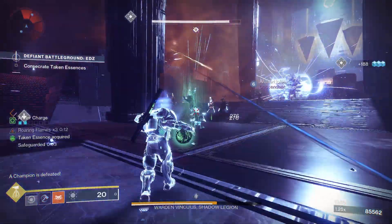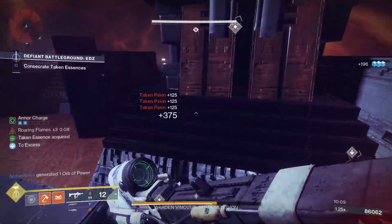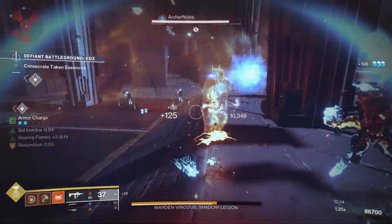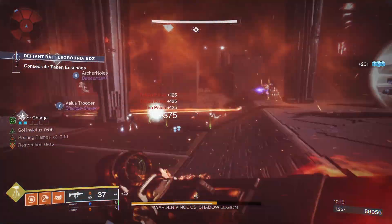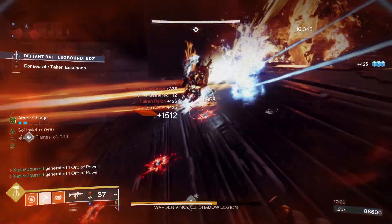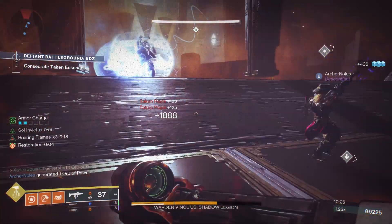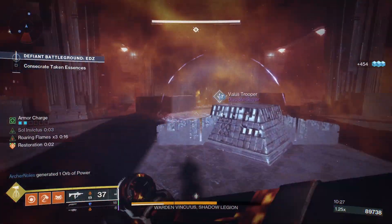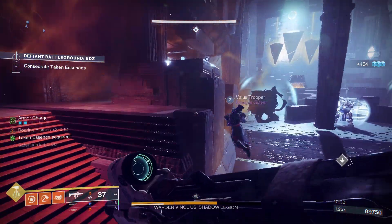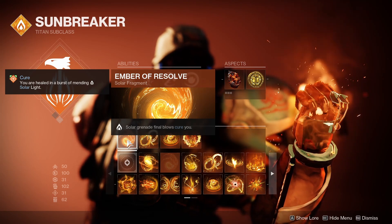That happens to be Ashen Wake. Ashen Wake's Solar Titan is incredibly strong at general play ad clear, especially in raids or in strikes. It doesn't fare quite as well in GMs, and that's partly due to its survivability and the fact that killing ads with grenades is a little bit harder when they're that tanky. But this season we got a new fragment on solar, and that is Ember of Resolve, which whenever you get a kill with your solar grenade, cures you.